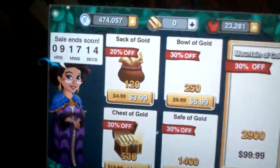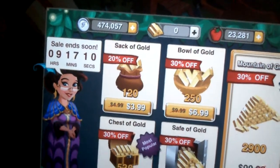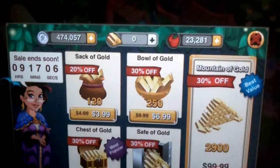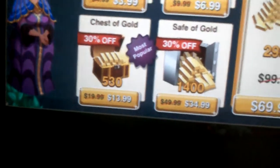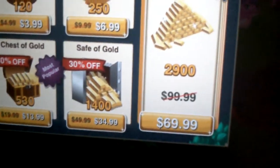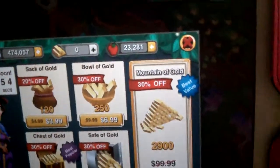So they have a sale going on on gold. A 120 stack of gold is $4. You get 250 for $7, 530 for $14, and 1,400 for $35. And you get 2,900 for $70, which I'm not going to do.